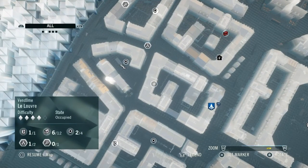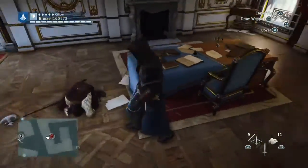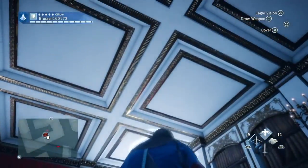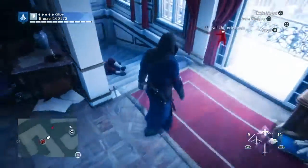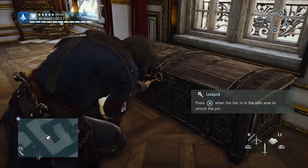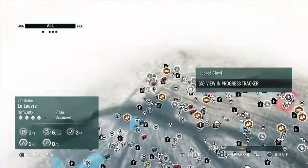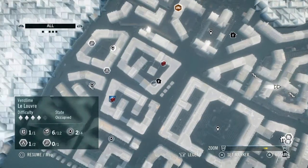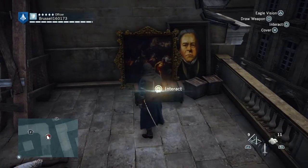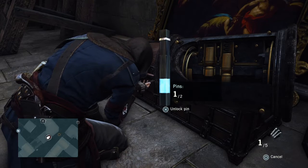Next we are going to this chest over here — again, not on the map yet, but it's there. Climb in through the window. There are guards in here, you have to kill them. Then you want to go over to the chest which is by the window — there it is, open that one. From there we are going to go to another chest — this one's on the roof, easy to find. That's a two-pin lock. Job done.